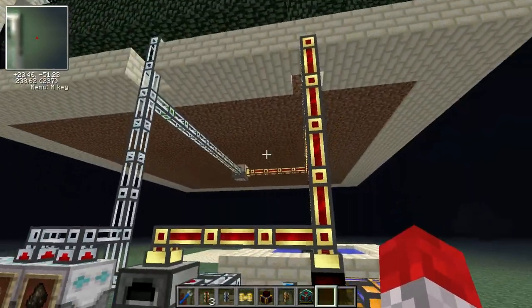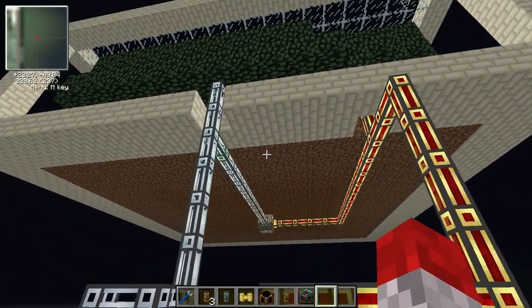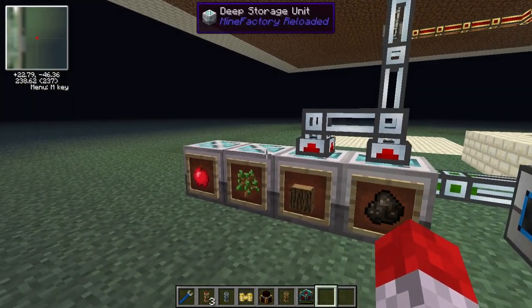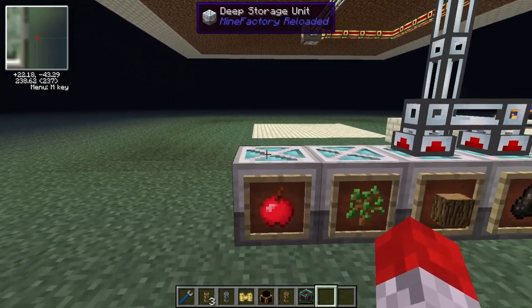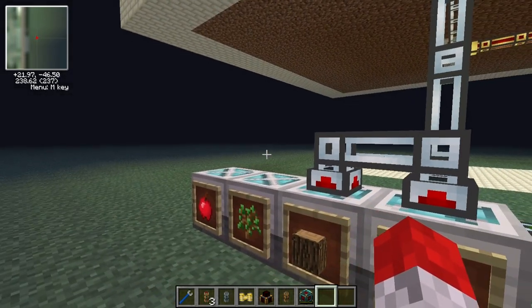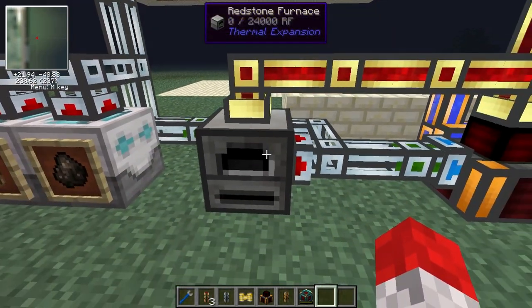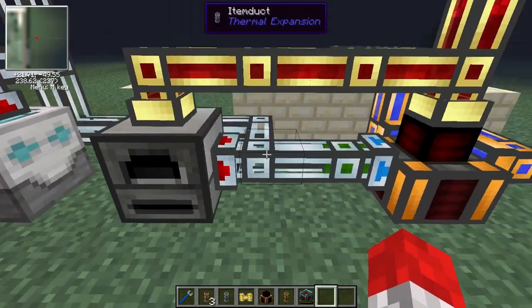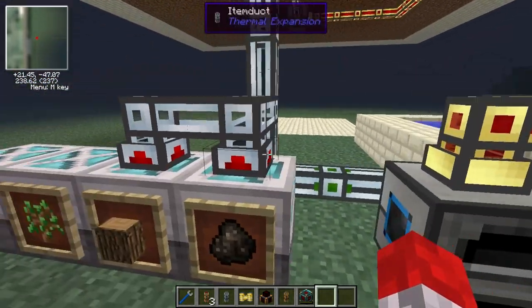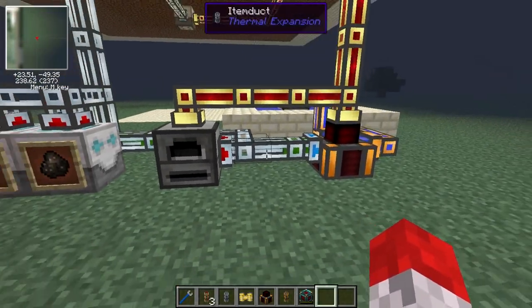And that really is the essence of it. The harvester cuts down the trees and sends saplings back to the planter. If there are excess saplings, they go down into the deep storage unit. The apples are put into the other one — you have to make sure you have somewhere for the apples to go, otherwise they will clog up the tubes. The wood comes down, tries to go straight into the redstone furnace if it can, gets turned to charcoal, and tries to go into the steam dynamo. Any excess of anything goes into the deep storage units and is constantly pulled out and pumped into wherever it can go.